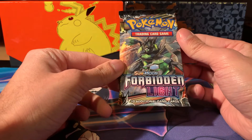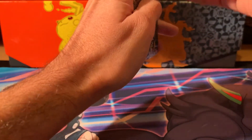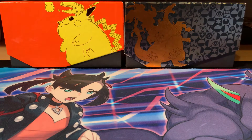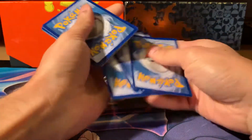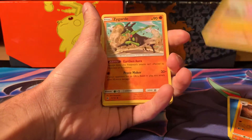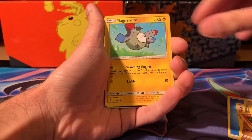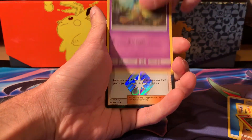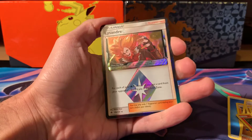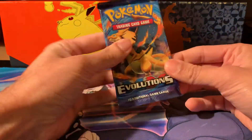Next up is Forbidden Light. This isn't the best set, but you can still get the rainbow Greninja, which is the best card - going for $500 in PSA 10. It's got a lot of legendaries and some nice rainbows, but it's not as hyped as other Sun and Moon sets. Let's open it: Gabite, Sligoo, Zygarde, Litten, Inkay, Magnemite, Honedge, and we got a Lysandra Prism Star! Prism stars do look nice. And a Beartic as the non-holographic. One holographic and one prism star.